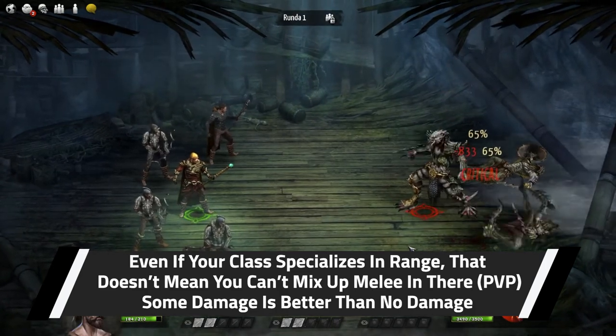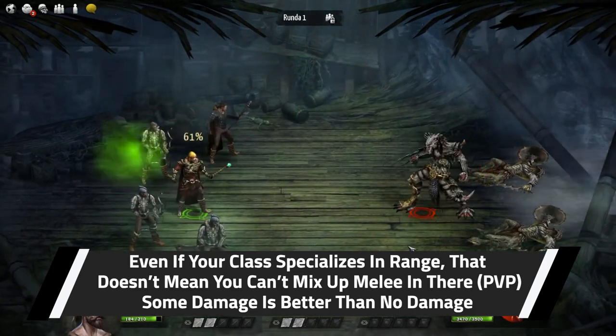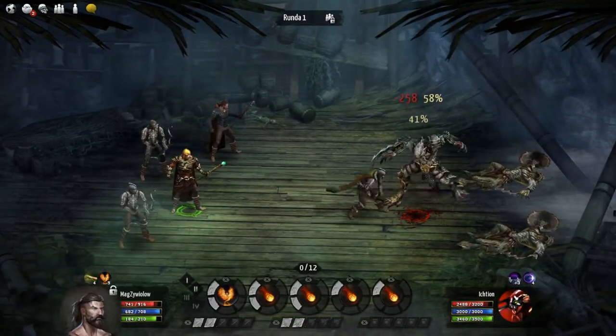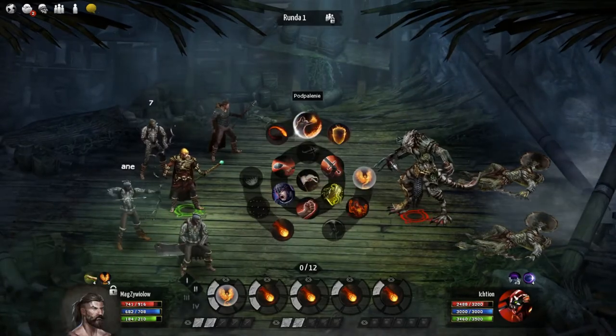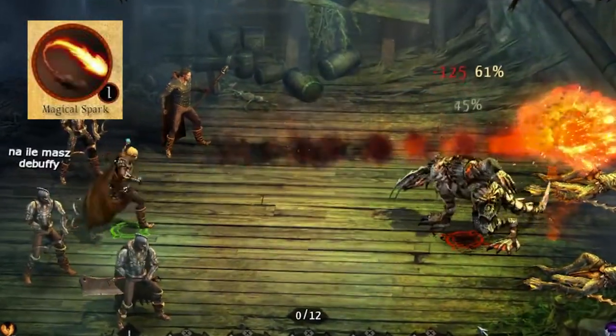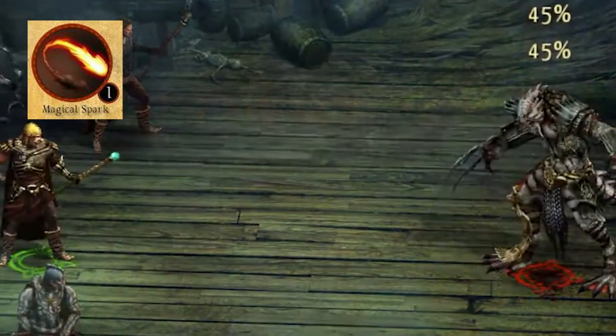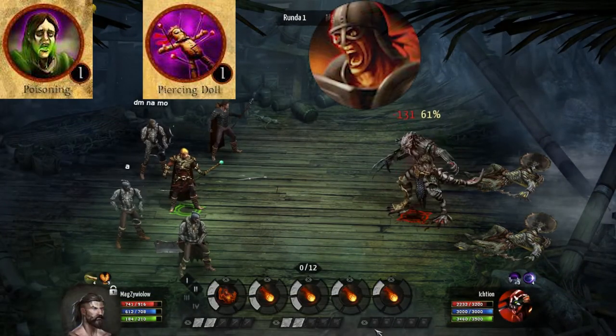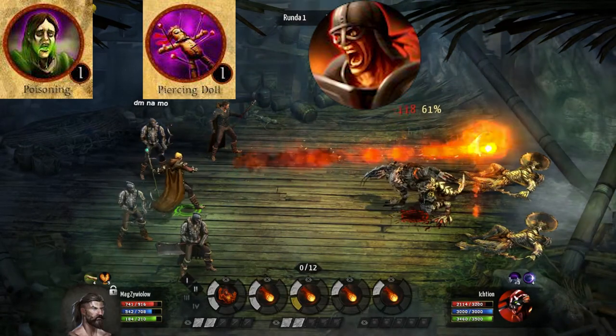You can do the same if you are fighting a mage and want some mental defense, but one thing to keep in mind is that most magic attack spells are actually considered magical ranged attacks and will fall under the ranged defense. Meaning that if you get hit with a fireball, that would hit against your ranged defense. But if you get hit with a poison spell, pierced doll, or warcry for example, that would hit against your mental defense.